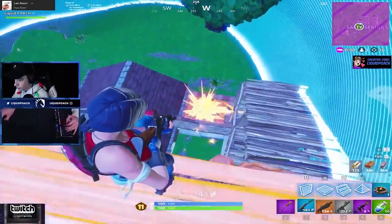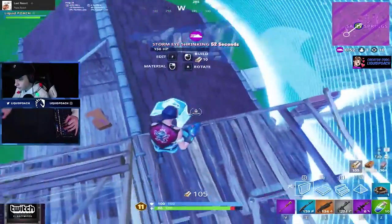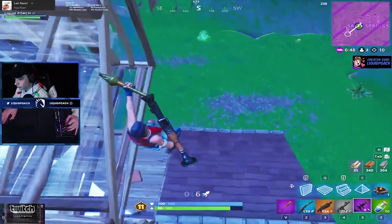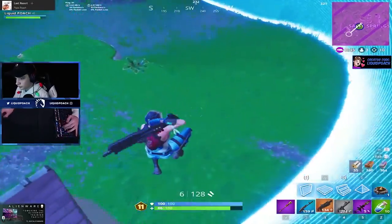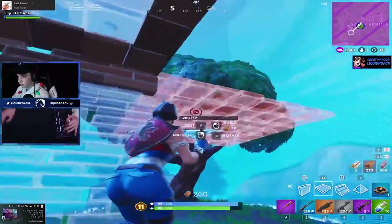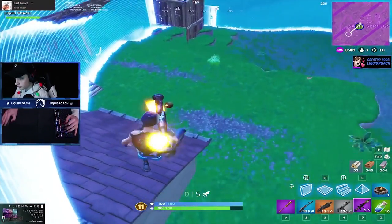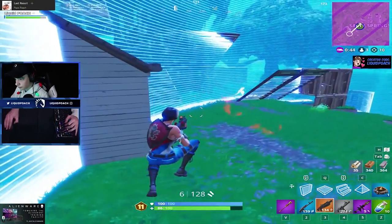Once he's there, he continues to apply pressure until he's forced off high ground by the storm. Even though he takes fall damage, he's still trying to maintain high ground until he's forced into a tricky position. As Poach jumps off the house, he fires a rocket at the floor. You might think this was a mistake, but Poach saw that a wall just broke, so he knows a player is right there. Although the rocket didn't land, he could have eliminated someone. You need to use every single piece of information to win games, so start looking and listening.